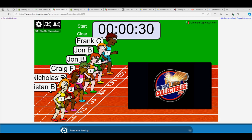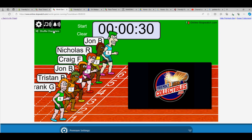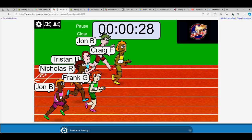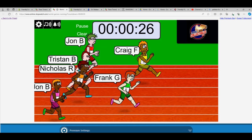We got Frank, John, John, Craig, Nick, and Tristan. So let's shuffle one, two, three, four, five, six, and seven. Off to the races we go. Looking for one winner. Good luck, guys.